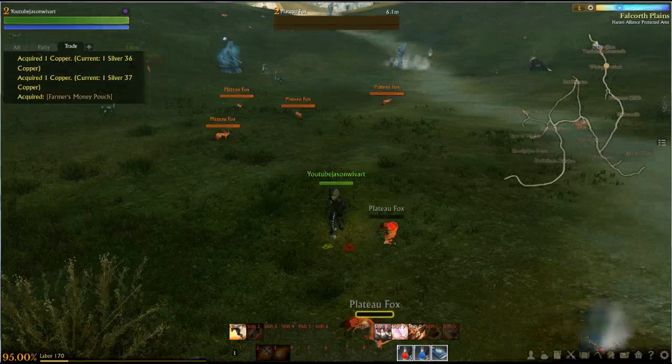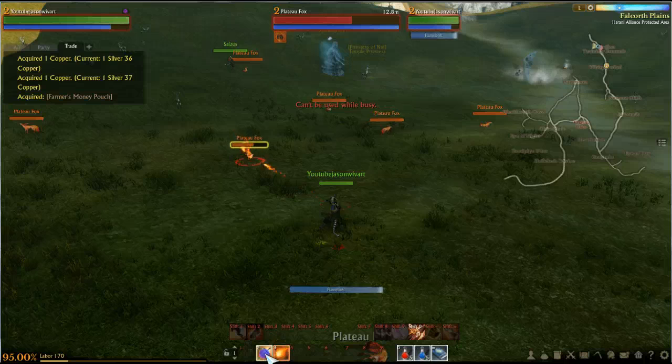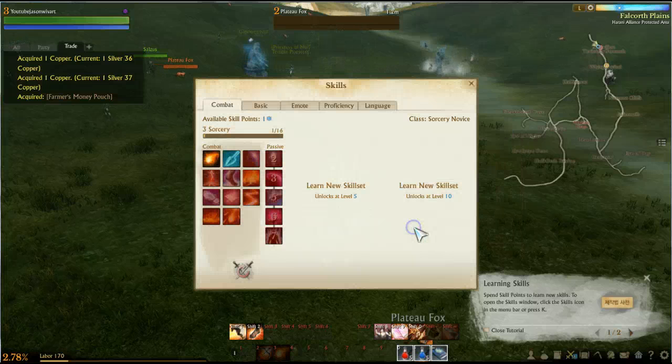So you have to be close to the enemy to loot them as well — it doesn't let you loot from a distance. Okay, cool, so we got open skills.